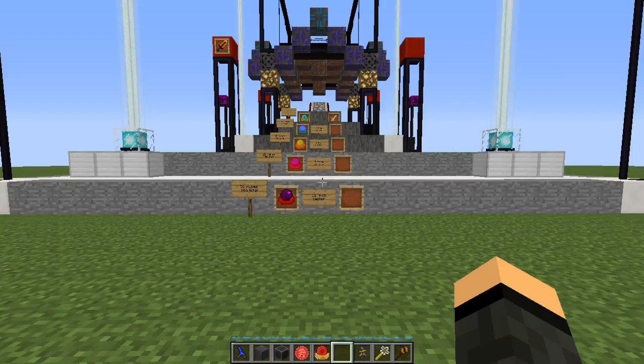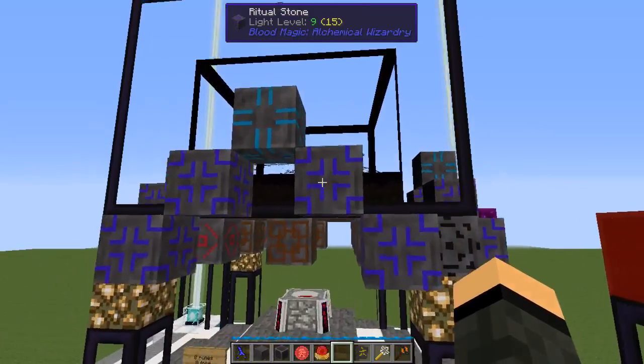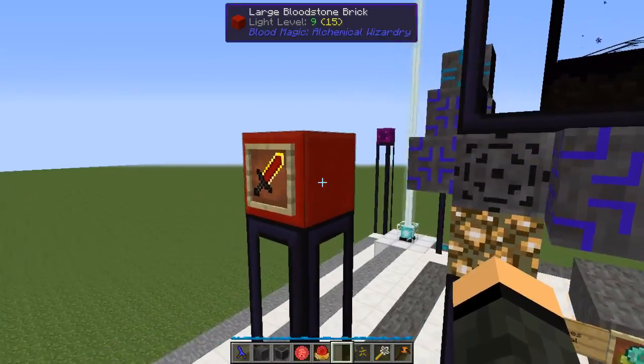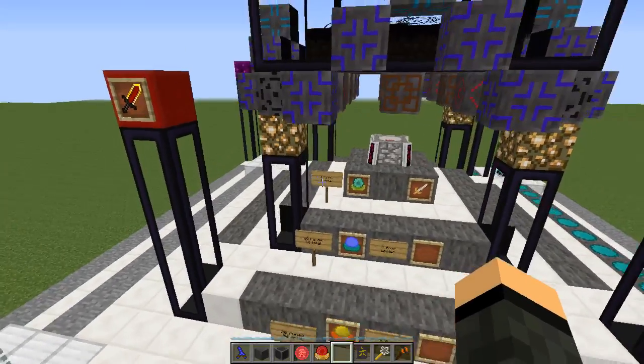Hi, welcome back everybody. Sine here again with another episode of my blood magic tutorial. What we're gonna be focusing on mainly today is rituals, like this wonderful beastie set up here, and by extension how to make the bound blades so you can get the large bloodstone bricks to make a tier 4 altar.